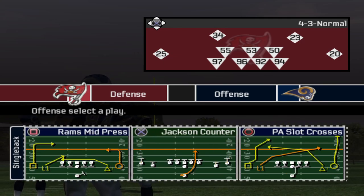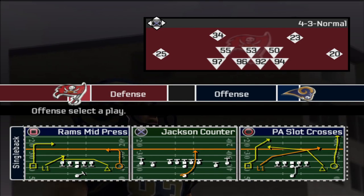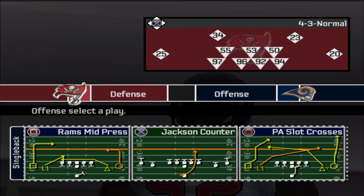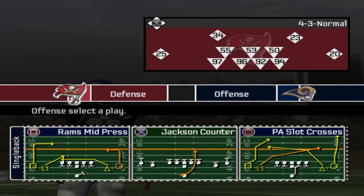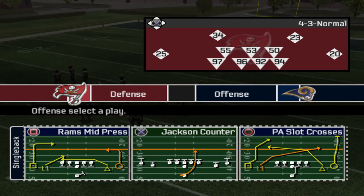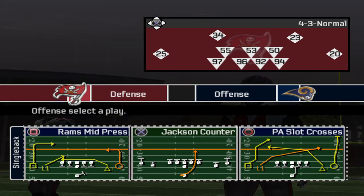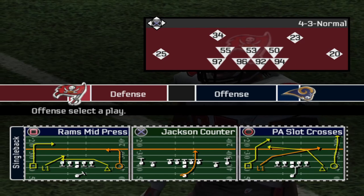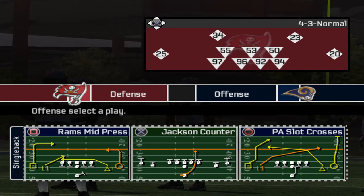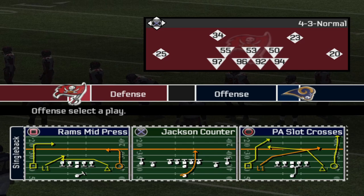Next up is the Rams mid press. I like that look — you got six-man protection, which is really old school. I could do hot routes with the halfback going out. In Madden I have the green light to do a lot of audibles and hot routes, unlike NCAA football games where home field advantage makes that tough on the road. I don't want to be one of those guys that does like five hot routes per play — if you're going to do that, just pick a different play — but I have a little more freedom here, especially with custom hot routes.